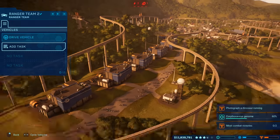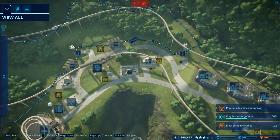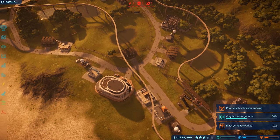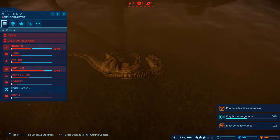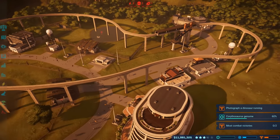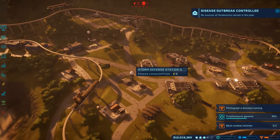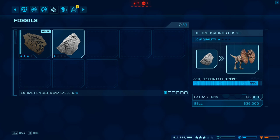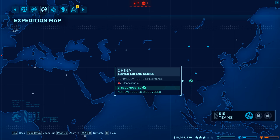Not sure what the 'total available power: 2' readout means — can't see anything needing repair after the storm. Another dino has died — velociraptors dying of old age a lot lately. Diseases are being handled well — disease outbreak controlled. We're really close on dilophosaurus genome; just need one more trip probably.